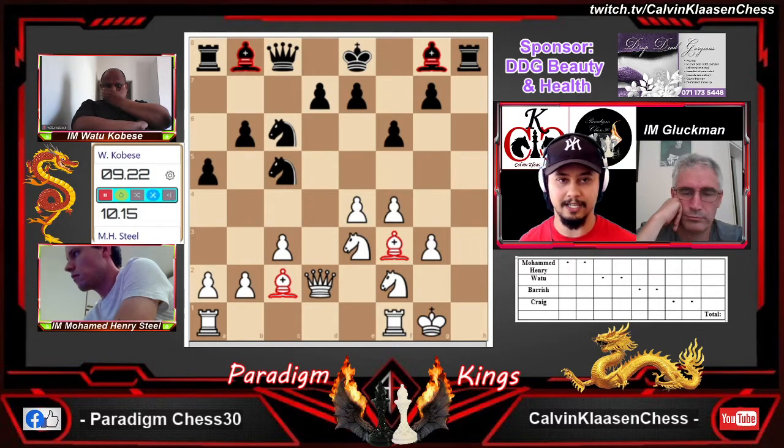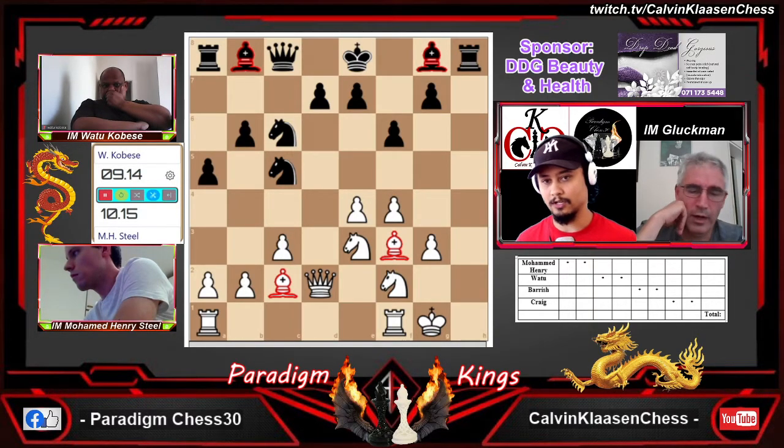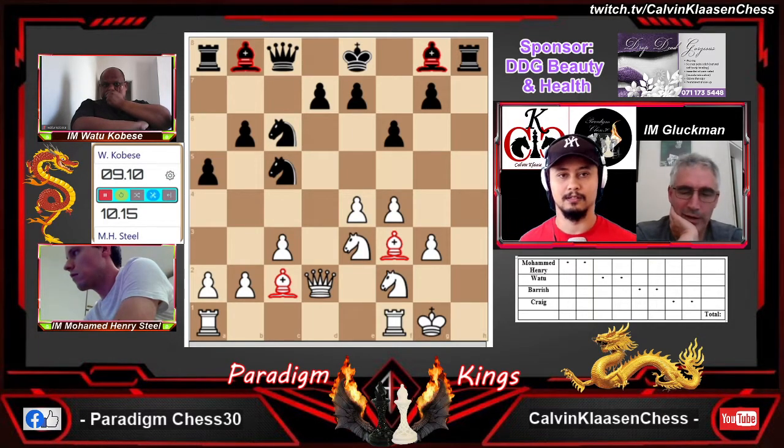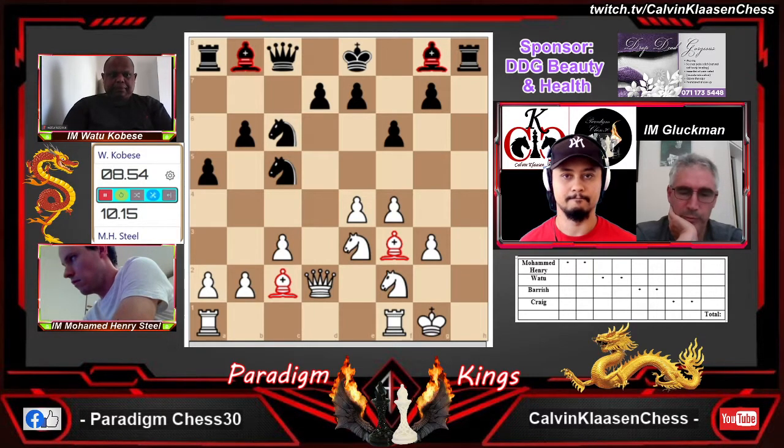It's definitely difficult for black to play here. Black needs to mix the position up and create some complications. Henry's got so many easy moves — king g2, b4, b5, king g2 then rook h1 to neutralize the h-file, rook ad1, knight d5. I definitely think this a5 was a mistake — it's really limited black's options without any great purpose.